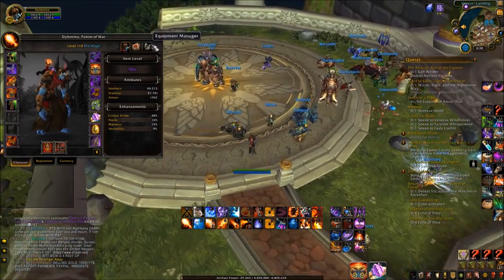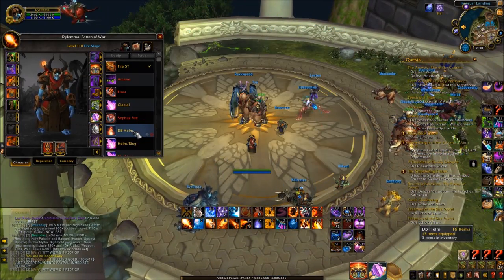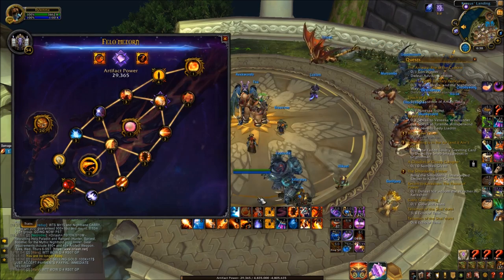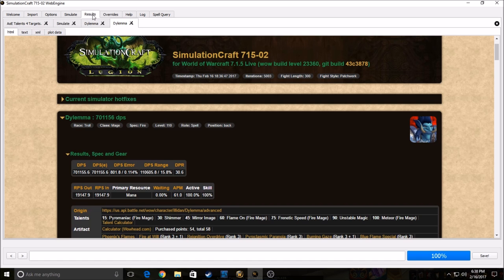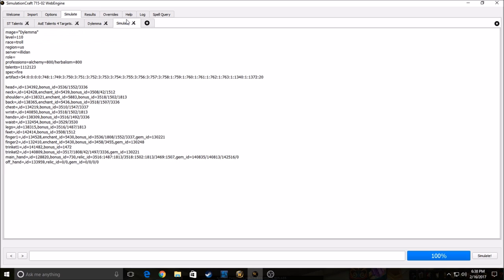If you want to compare trinkets very easily in game — let's say I want to swap this out for Arcano Crystal. I equip it, type '/simc', copy it, go back to the profile, make a new tab, rename it 'Arcano vs Burning Sky', and simulate. It's going to be a huge DPS loss, but just for the example, we'll also see what stat weights we get.